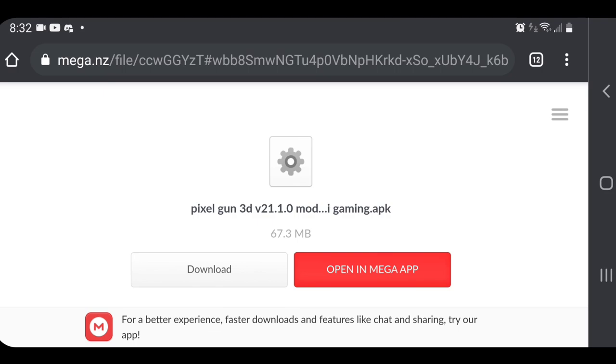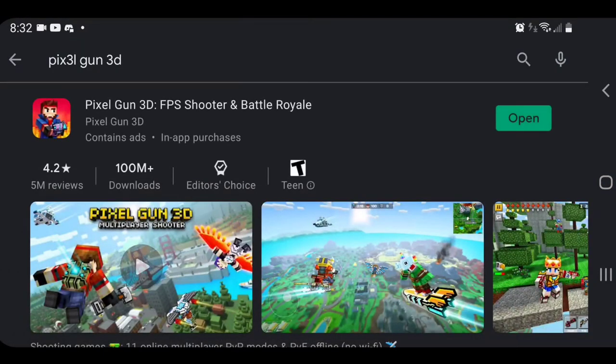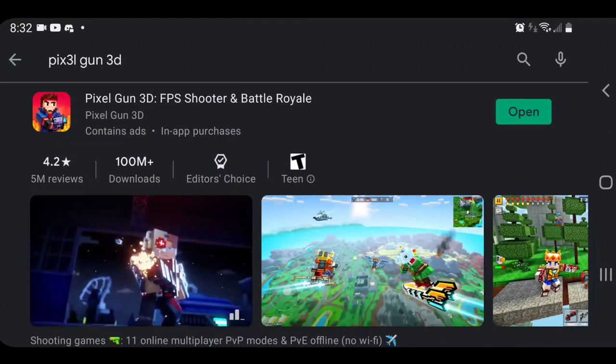The first thing you need to do is install the Play Store version. Just go to the Play Store, search for Pixel Gun 3D, and install it. I'll resume once this is installed — peace out.